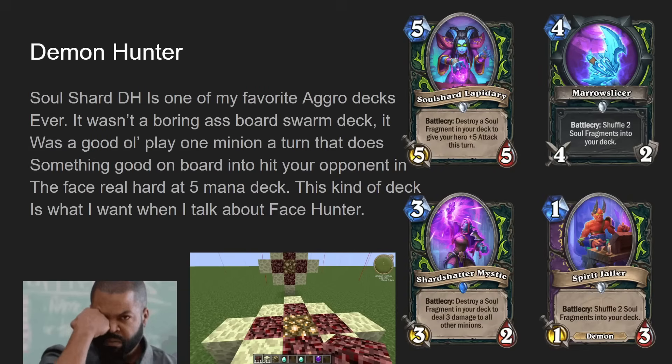Soul Shard Demon Hunter is one of my favorite aggro decks ever. You play one card a turn and then you punch your opponent in the face — it's so great. This is what I reminisce about when I think of face hunter, because that's what face hunter used to be: you play really cheap minions and top it off with cards that go face efficiently, like a Leroy or weapons. It's a really basic early aggro deck that everyone who liked playing hunter grew to love — not too thought-provoking, can value trade but doesn't need to, and just hits your opponent real good.